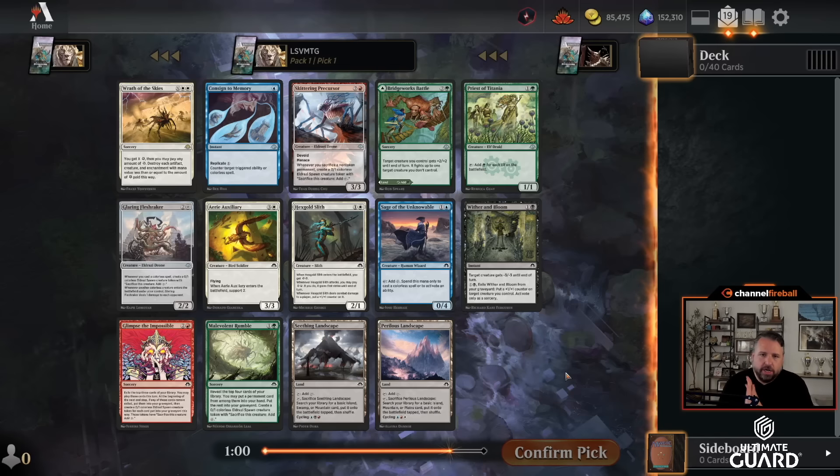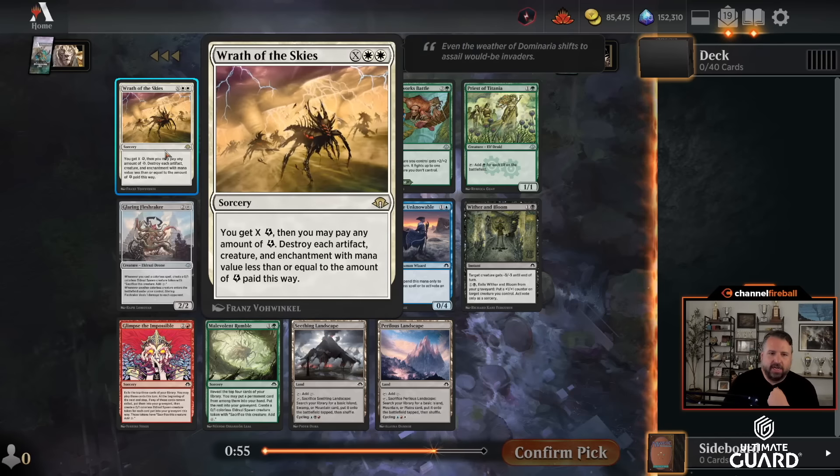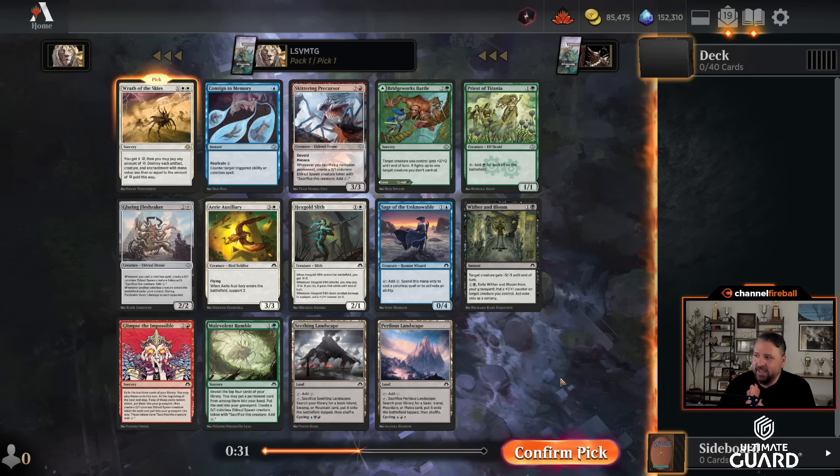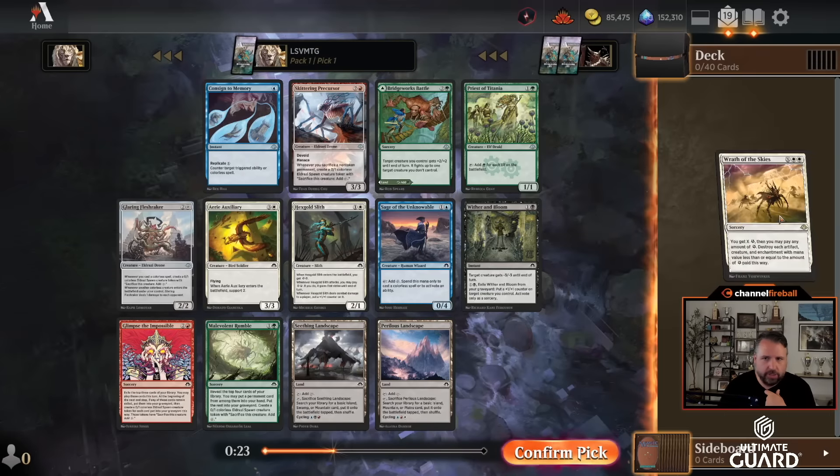Welcome to another Modern Horizons 3 draft here in early access. I see myself taking Wrath of the Skies — X white white, you get X energy, then you can pay any amount of energy to destroy each artifact, creature, and enchantment with mana value less than or equal to X. My goal would be to draft a Jeskai control energy deck. When you have a wrath, having some blue card draw spells sounds really nice, and the red energy cards are good too.